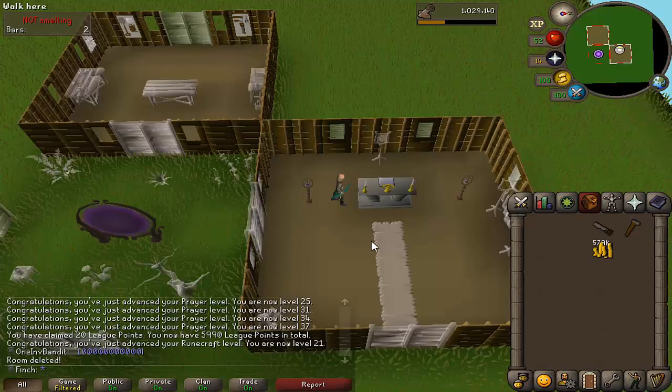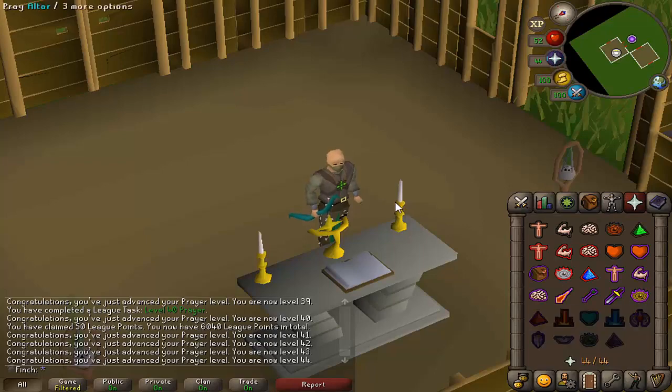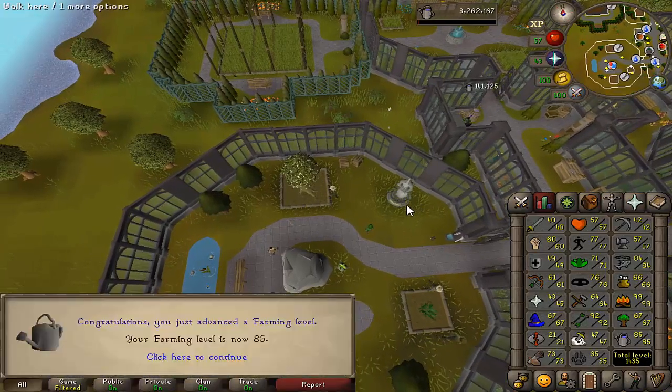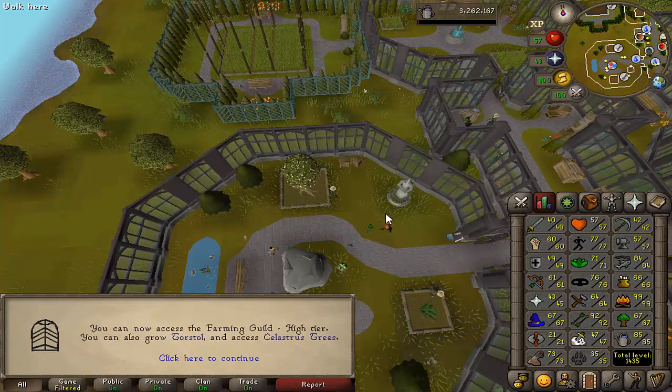There we go, that is my chapel setup for training prayer, so I'll quickly get 43 with the big bones from that moss giant task. I even managed to get 44 for eagle eye, which is pretty good. And there is 85 farming — that's pretty nice, giving access to the final tier of the farming guild so I can do fruit trees as well now.